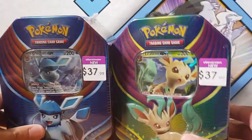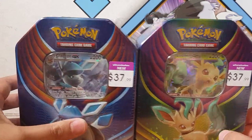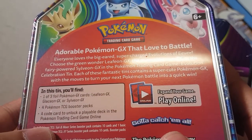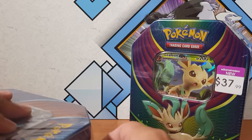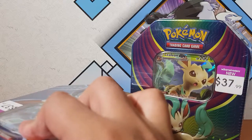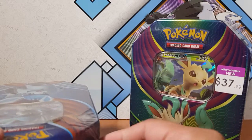Let's get straight into it. We got a Leafeon and a Glaceon tin. I wasn't able to get Sylveon, sadly — not too sure why they didn't have it in stock. But let's see what we can pull from these. Each tin comes with 4 TCG booster packs and a code card to unlock a playable deck in the trading card game. You do get the Leafeon and Glaceon GX cards in the front.